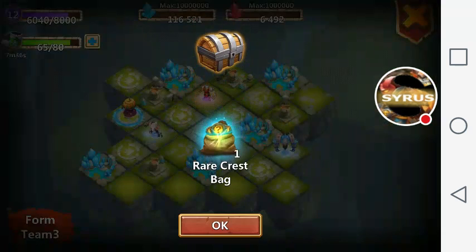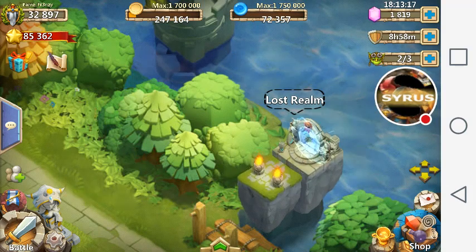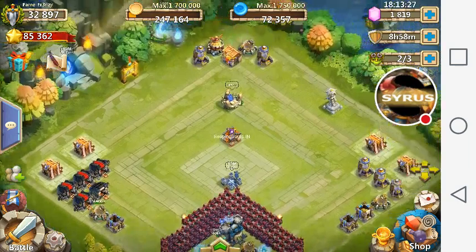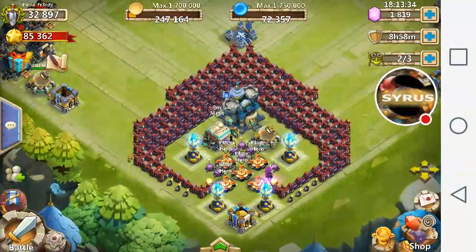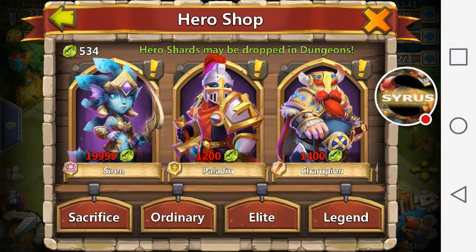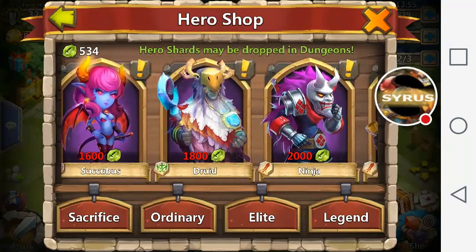I think I've covered everything. To recap: we covered buildings, spells, troops — you need to hire troops. Also, do yourselves a favor: do not buy heroes with shards if you don't have to. Once you save up gems, go ahead and roll those gems in hopes of getting a legendary hero.